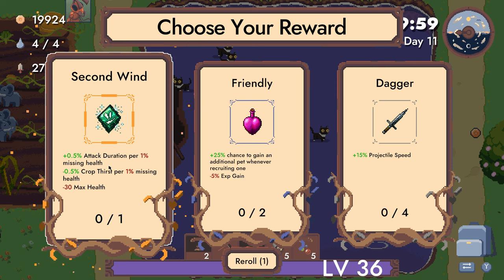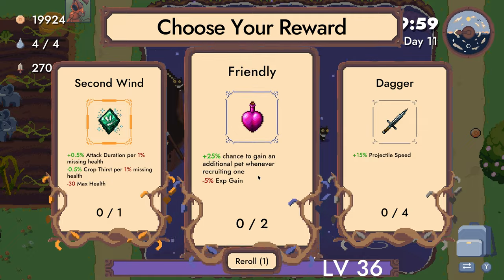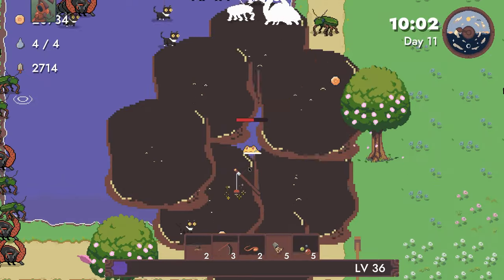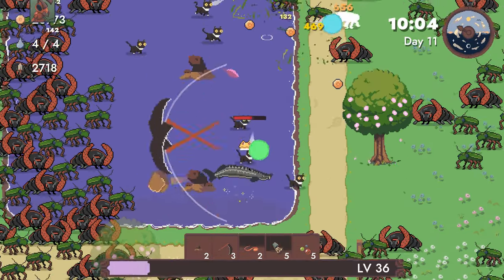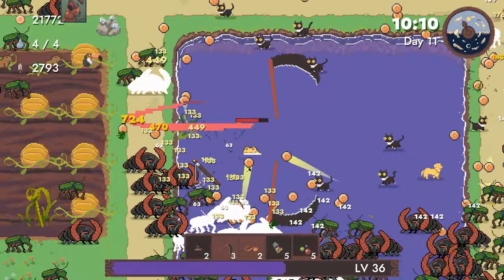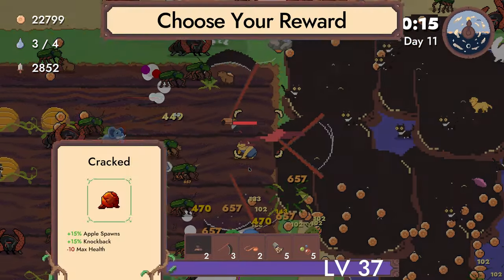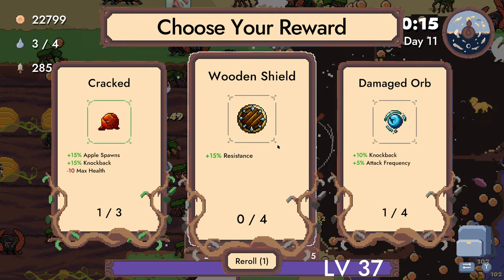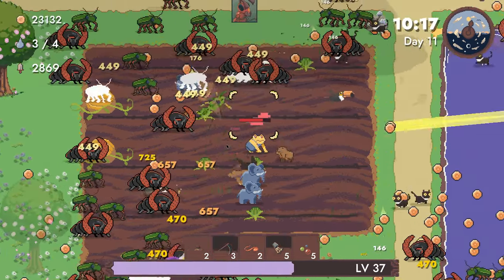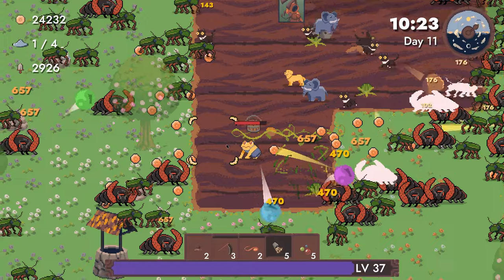Attack duration per 1% missing health — no, we can't do that. We could get friendly here to get a higher chance of grabbing more pets. I think thematically we have to. I think I would be down for a little bit of HP regen. Also I'd say it'd be interesting if they added more pets that had different things about them — more combat pets, or a fishing pet, and a mining pet and stuff like that.